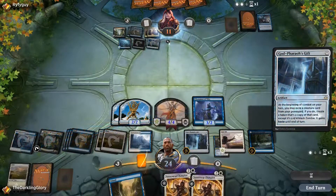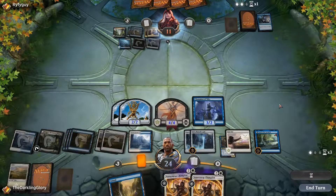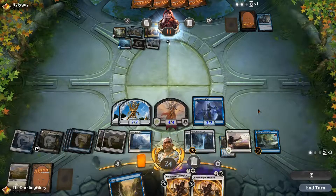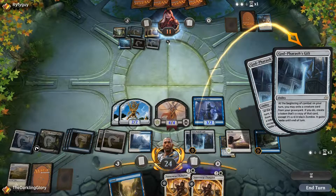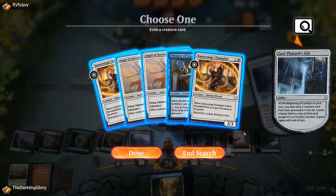I'm just going to slam this. I don't think there's anything that's going to blow up multiple God-Pharaoh's Gifts — they have a lot of energy. They don't seem to be heavy white, but I am going to play around Settle the Wreckage here. I think I'm going to be fine either way. I've got multiple God-Pharaoh's Gifts and these are just going to keep making me 4/4s for the rest of the game. Even if I run out of creatures in my graveyard, Search can find me things like Strategic Planning that'll fill up my graveyard again.